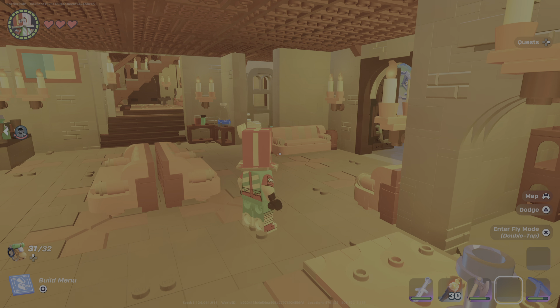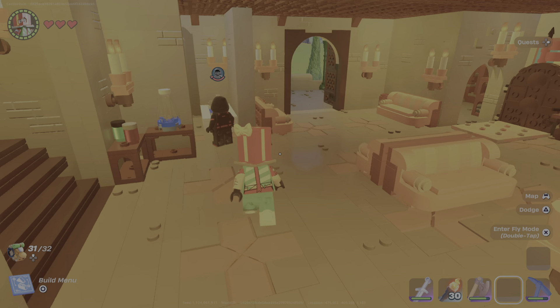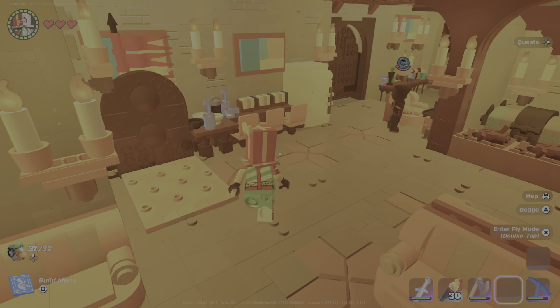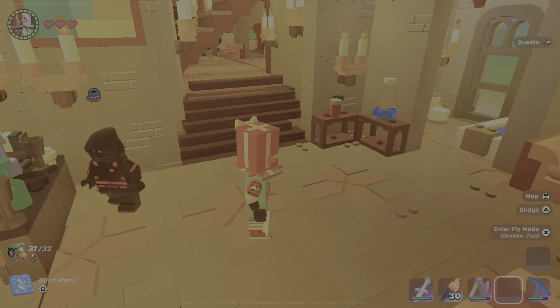So this is the storage room. This is the mini hangout area — it's a hangout. And this is the bathroom, of course. This is the kitchen. And this is a little blinking stand if you want the fish to sit. And yeah, that's the first floor.